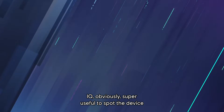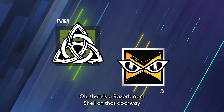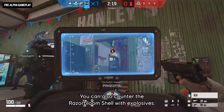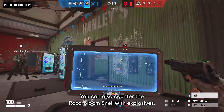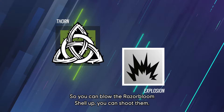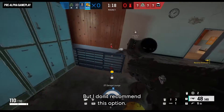IQ is also super useful to spot the device and tell your teammates there's a Razor Bloom Shell on that doorway or in that area. You can also counter the Razor Bloom Shell with explosives — you can blow it up or shoot it. And if you're very courageous, you can also melee it, but that option is not recommended.